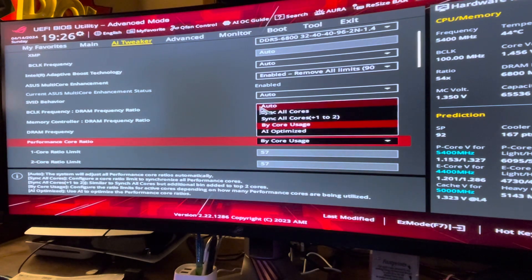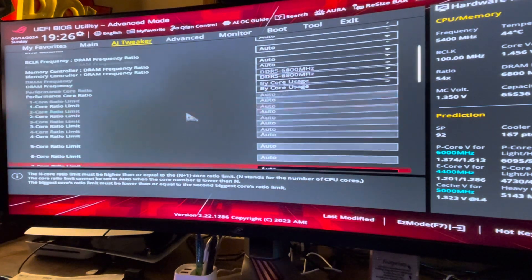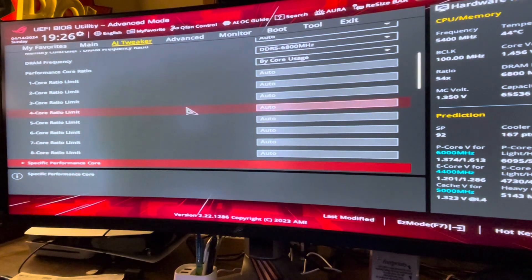The performance core ratio is going to be set to auto by default. You're going to want to change this from auto to 'by core usage,' or anything on your BIOS that lets you enter it manually. For me it's by core usage — if I set it to auto it hides it, but once I set it to core usage it shows every core set to auto. What this means is: if one core is being pushed, what's the maximum limit? If two cores are being pushed, what's the maximum limit? Three, four, and so on — if all eight cores are being pushed, what's the maximum limit?